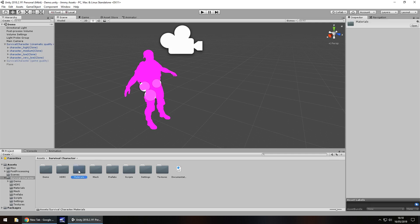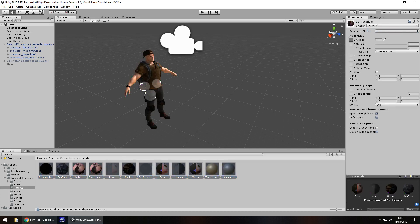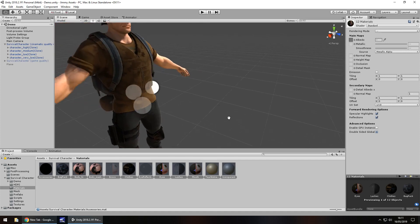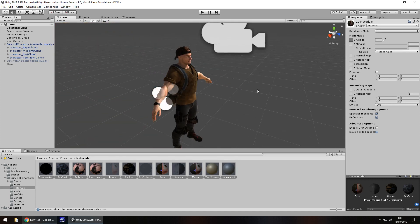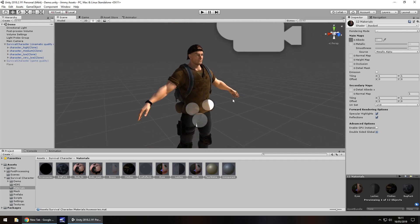If you go to the materials folder, select all your materials, and just change it to a standard shader, it just goes back to how you'd expect. Quality-wise, there is a lot of detail on this and it does look really good. With some post-processing it would look even better. There's a lot of detail and it looks absolutely fantastic, especially for a free model.